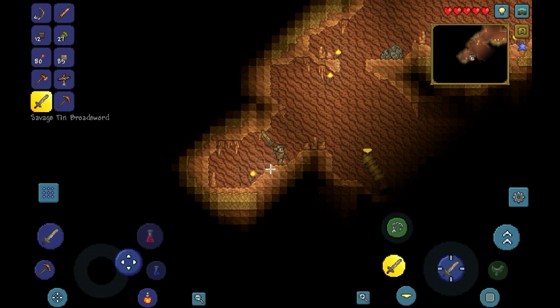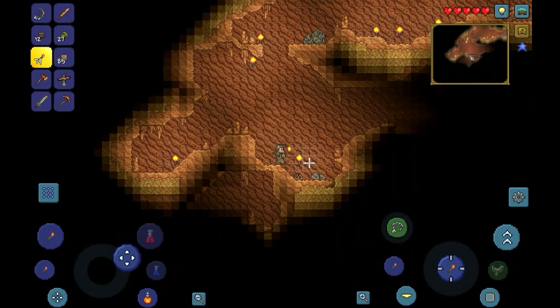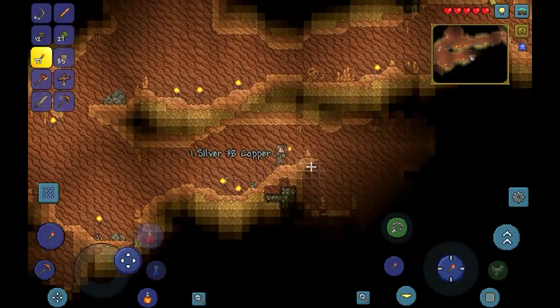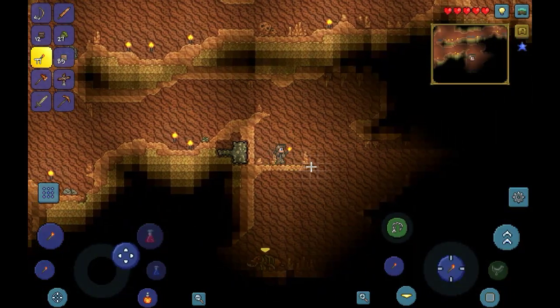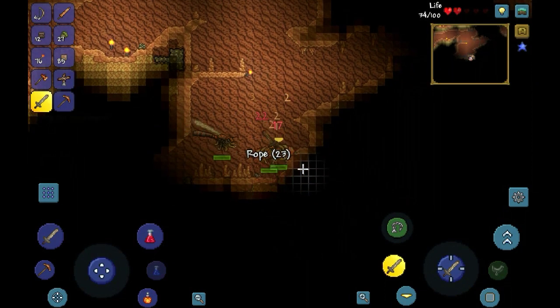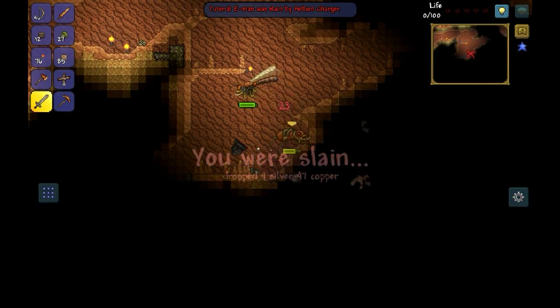There's just one of those guys again. They don't seem to be attacking me. There's some more ore. Oh yeah, those guys — you're gonna want to avoid those. And I fell in there... well, I'm dead. Yeah, I'm dead. This is why I usually avoid desert biomes at the start.